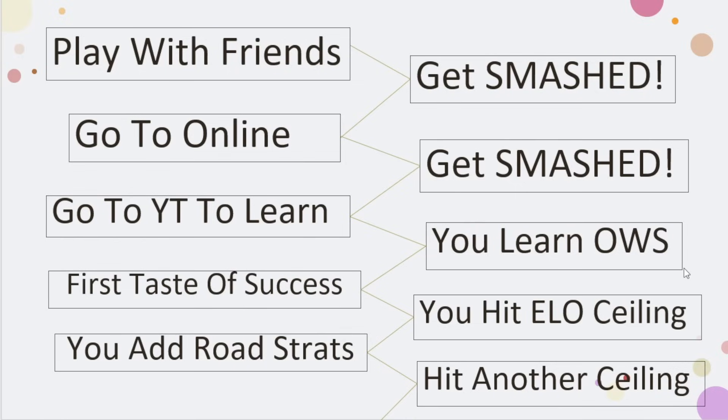You hit a ceiling in terms of your progress or ELO. Then you go back and learn some road strategies, and you hit another ceiling. A lot of players go through this similar progression. And to be fair, you can actually go pretty high up the ELO ranks on a site like Colonist by simply learning some basics of Ore-Wheat-Sheep and road strategies. What this progression usually means is that you develop in a way where you put yourself into different tiers. If you're just starting to learn Ore-Wheat-Sheep, you're dealing with certain challenges versus someone who's been playing it for five to six months — they're in a different tier of skill and understanding.